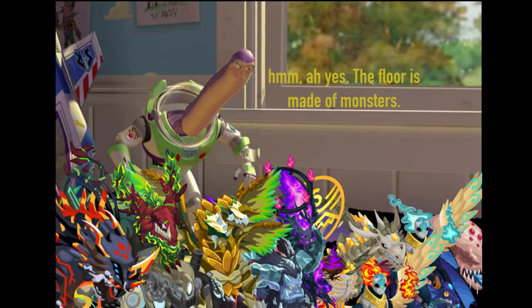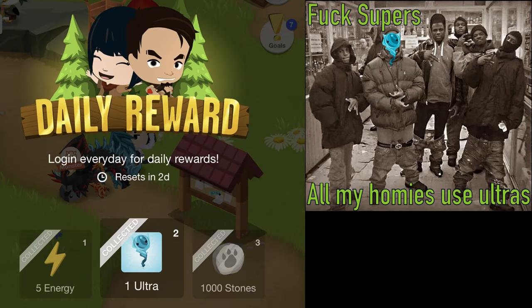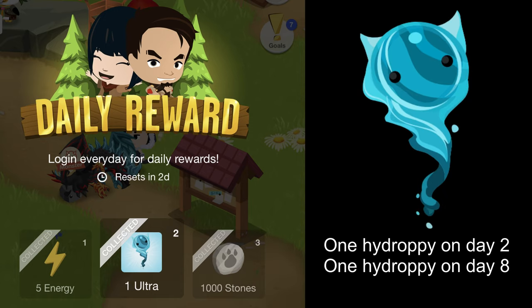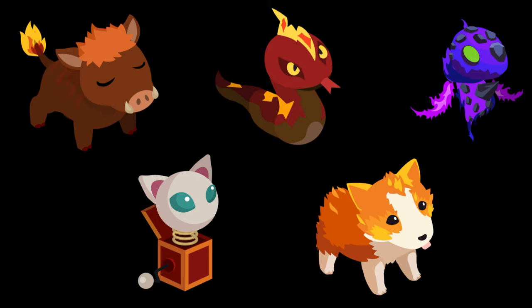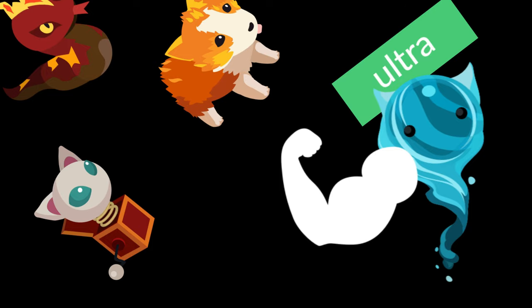You might say: I got three ultras in the daily rewards! True enough — as of 2020, high droppies are given out twice a month in the daily rewards. But as I alluded to earlier, rarity is not a good way to judge strength. Several super monsters are stronger than this ultra. This does not mean you should not use it — when the rest of your team is comprised entirely of rares, this will be your strongest monster. Just don't fall for the lies of that sweet ultra banner.